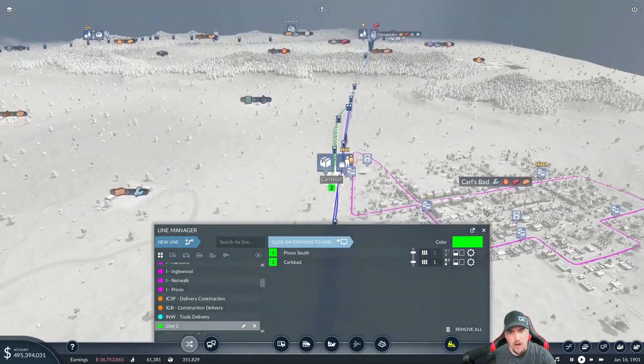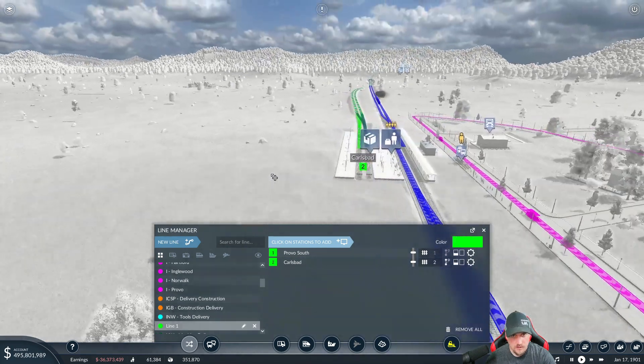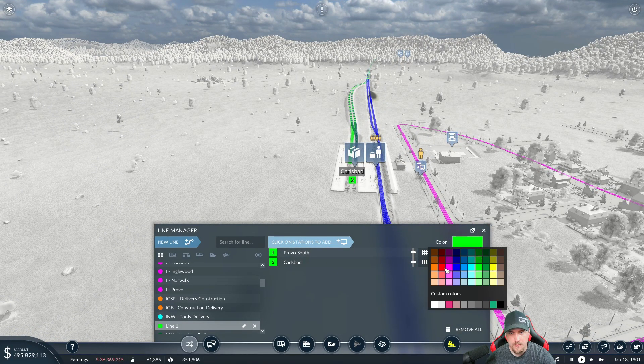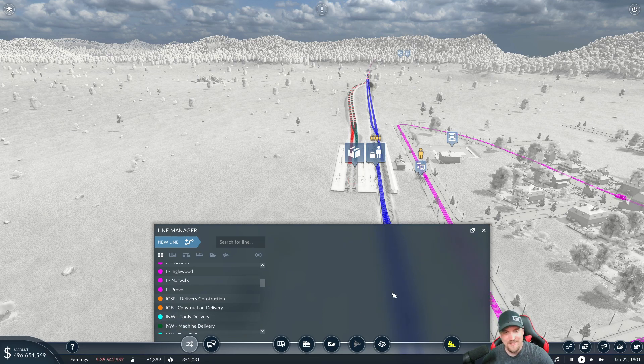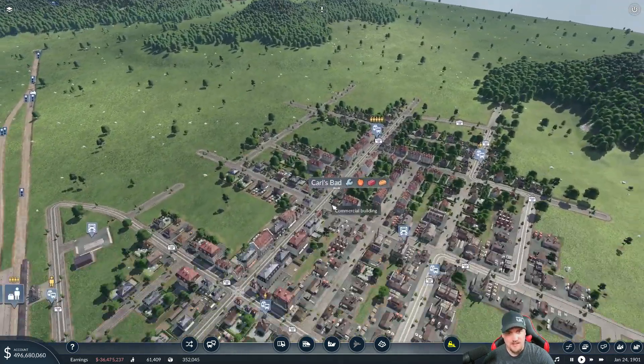Don't do the same line again — go to Terminal 2, please. Thank you. You are delivering fuel. Let's make sure you're the red train delivery color. We are delivering fuel to Carlsbad, and we're going to start naming lines that way going forward.